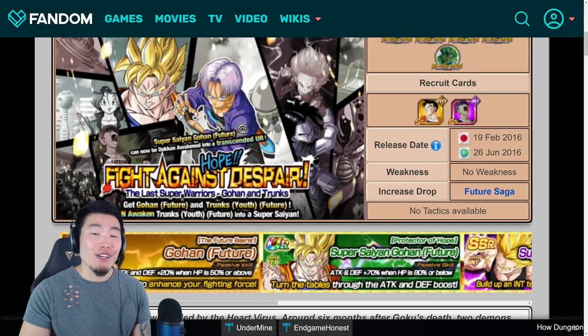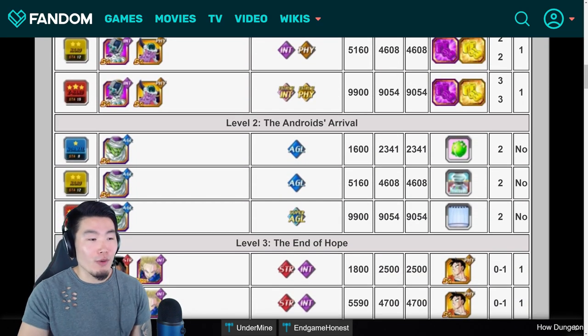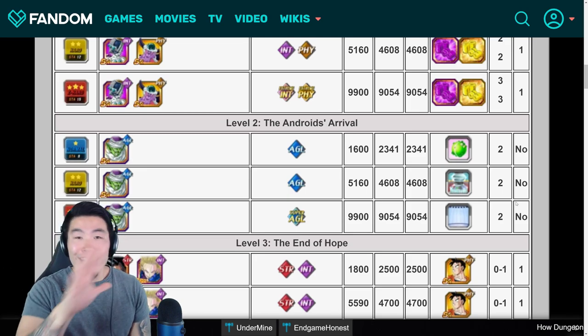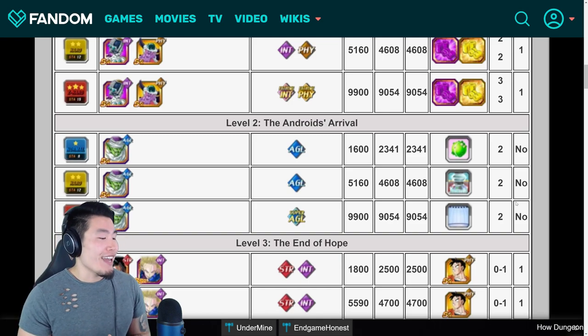That is the Future Gohan and Trunks event, guys — like I said, a gold mine for good support items. And also for stage 2, you can farm Gravity Chambers, which is also awesome. Not related to what we're talking about, but side note. Awesome, awesome event overall — probably one of the best events in this game, if I'm being honest.